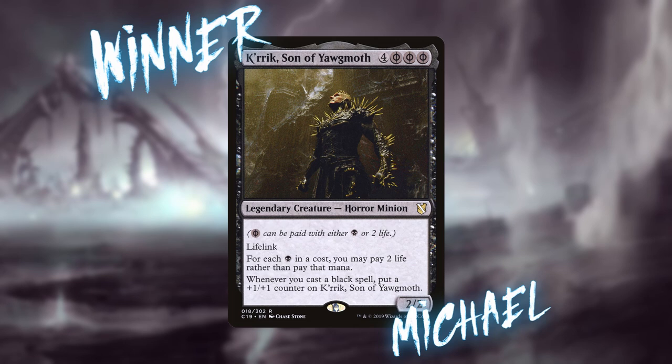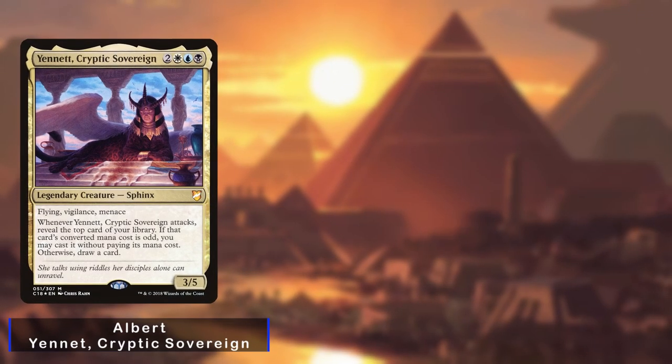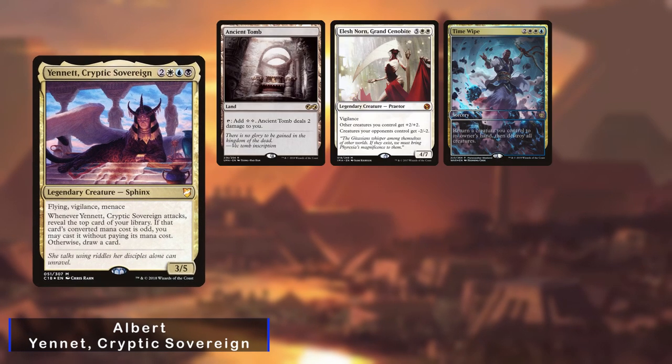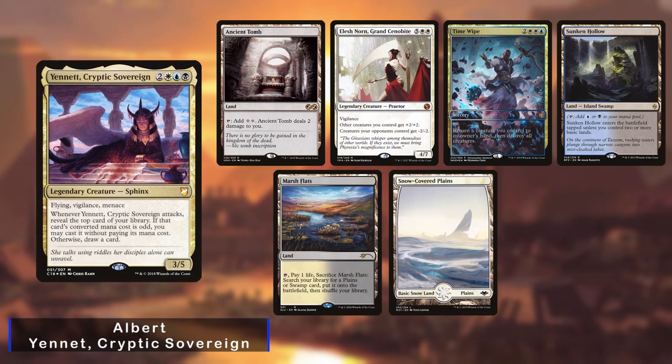Game two was filmed the same day as the one featured in episode seven. Albert is going first, bringing back his favorite deck: Yannet, Cryptic Sovereign. He keeps an opening hand with Ancient Tomb, Elesh Norn, Time Wipe, Sunken Hollow, Marsh Flats, Snow-Covered Plains, and a Snow-Covered Swamp.